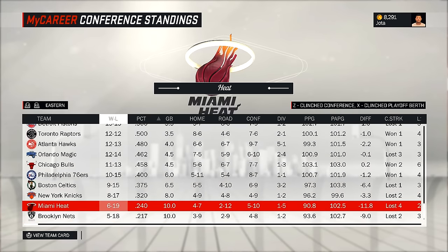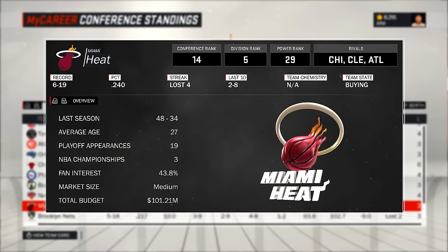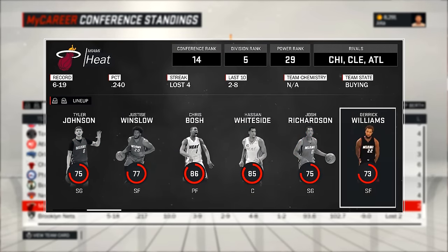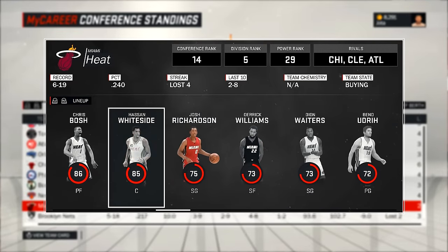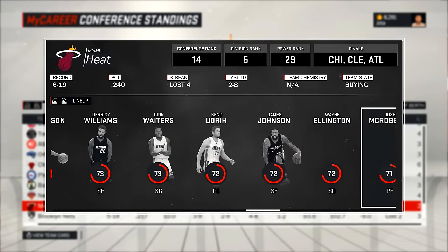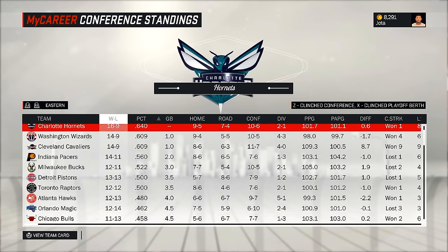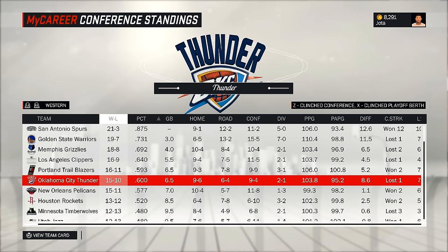Primeiro vamos ver o Miami Heat. Está na lanterna da Conferência Leste: 6 vitórias e 19 derrotas — está pior que o nosso time. Tem o Winslow de titular de small forward, o Bosh ainda está aqui, John Waiters e tal. Esse time do Miami Heat está bem mal na temporada. Vamos ver o New Orleans: 15 vitórias e 11 derrotas — que é o time que vocês querem que eu vá.